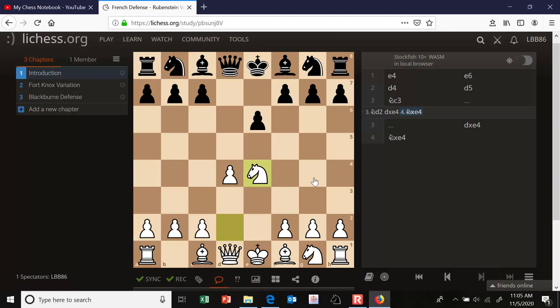Here you can see that white has more space than black because of the central pawn situation. Black has a problem bishop on c8 and needs to decide how he's going to develop that — it's behind this pawn on e6 right now. Black eventually would like to challenge white's center and space advantage by playing c5. There are two common moves in this position for black, two different plans we'll take a look at.